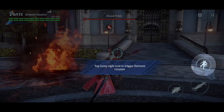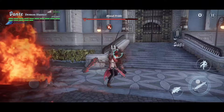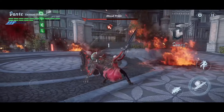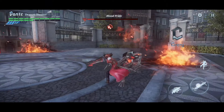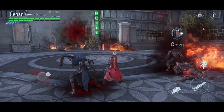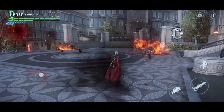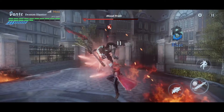Tap jump right now to trigger extreme counter. I'm jumping. Is that what I'm supposed to do? I guess not. It looked cool, though. Oh! Let's jump through him — he does his little move right there. He's not going to last long enough for us to even try it again. Got some more mobs. Look at these dudes. This is a nice little beat-em-up, guys.